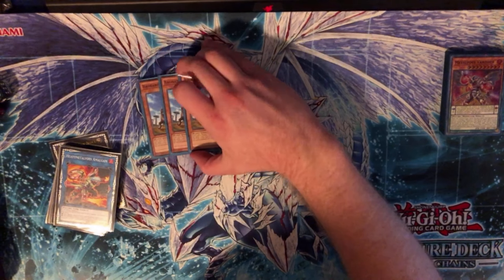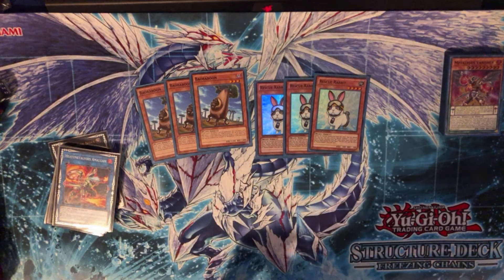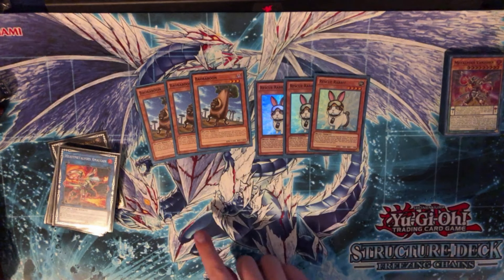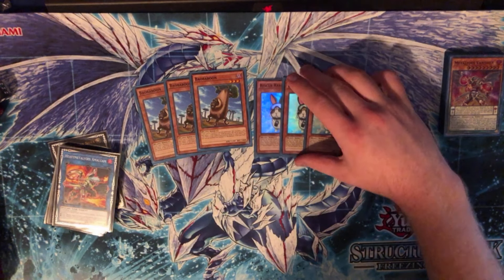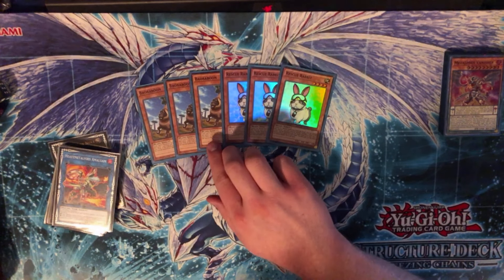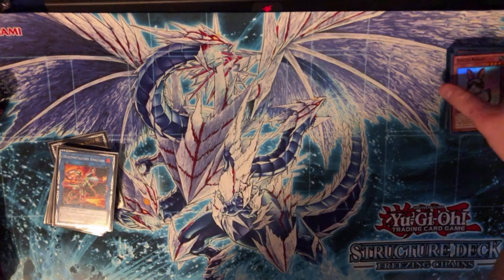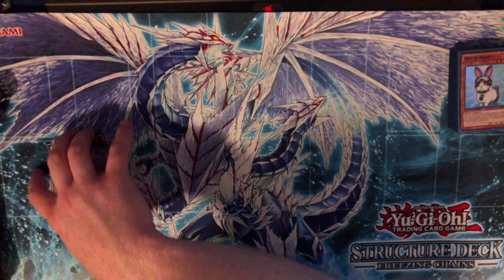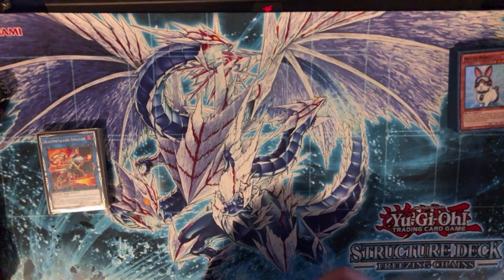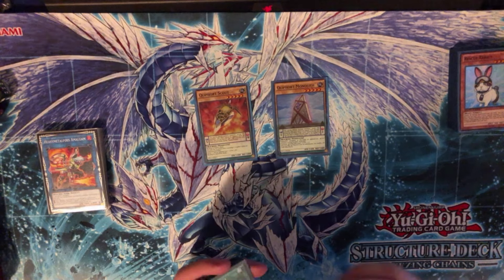Moving on, we're playing three copies of Bale Baboon and three copies of Rescue Rabbit — these are really cool normal summons. Obviously you don't ever want to see them together. This is 42 cards so you have less chance of drawing multiples, but Bale Baboon is insane and Rescue Rabbit is insane, so you kind of want to play both.